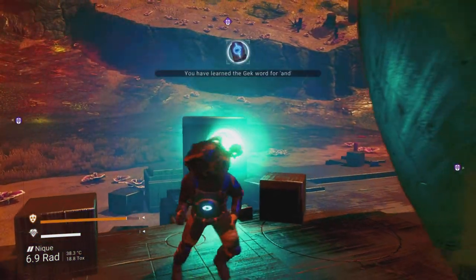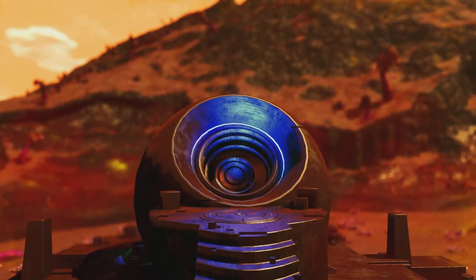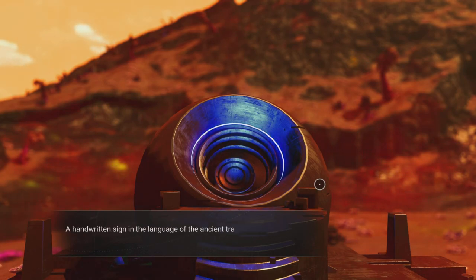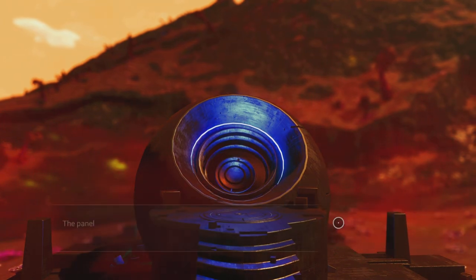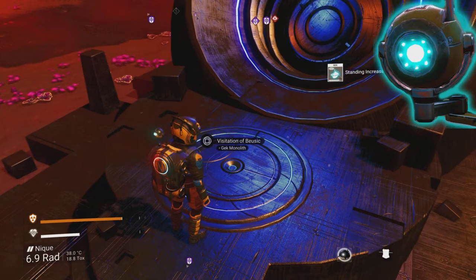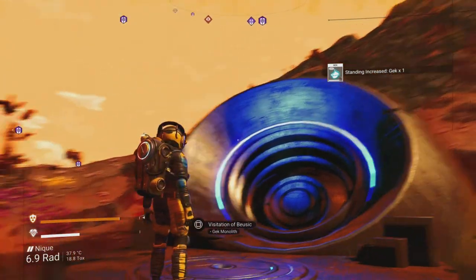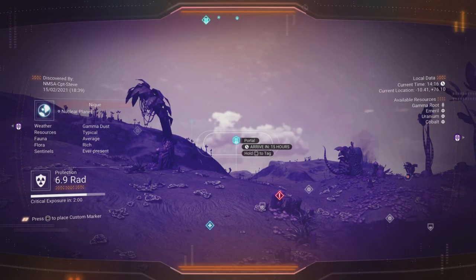Getting the Gek word for 'help' and 'brilliant' — feeling like a lyrical genius! The monolith has now located a portal — it doesn't matter if you fail the puzzle, you can re-interact and still get the portal location. Flying over to the portal — it's gone blue on the map. Now hitting up the portal code. Hopefully Exo can help with the translation since some symbols were obscure.